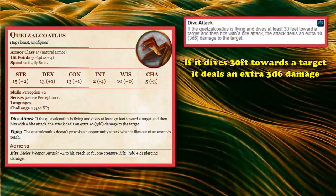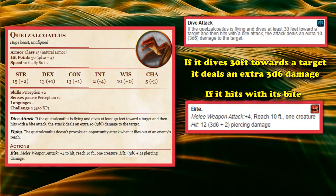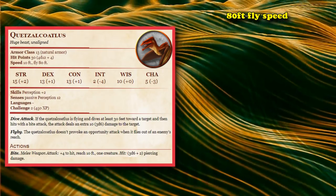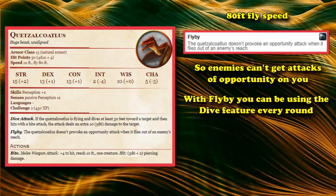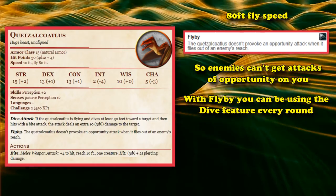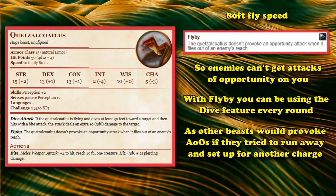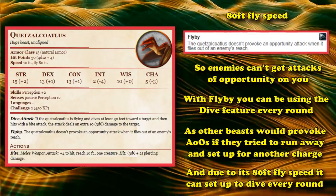If the dinosaur dives at least 30 feet towards the target and then hits with its bite attack, it will deal an additional 3d6 damage to the target, which is a pretty hefty amount of damage, bringing its damage just slightly above the Brown Bear's multi-attack. It also has an impressive 80 feet of fly speed, and has the ever-important fly-by ability, where it doesn't provoke opportunity attacks if it flies out of an enemy's reach. Thanks to fly-by, it can actually activate its dive feature much more often, since it can fly out and then fly back in to do it reliably every turn, and would still have 20 feet of movement left over to maneuver itself somewhere else.